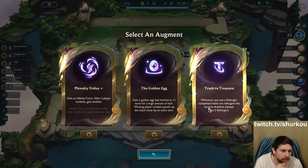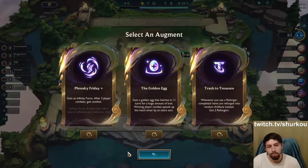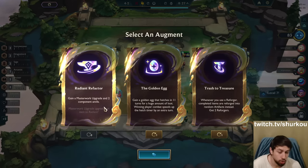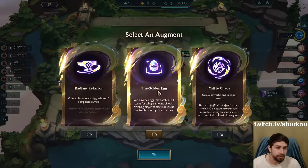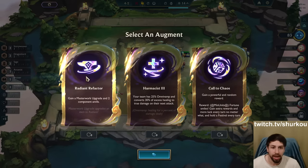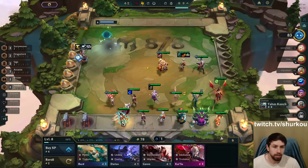Whenever you use a reforger, completed items are reforged into random artifacts instead. But I don't have any other reforgers, so it's not worth it. Gain a masterwork upgrade and two component anvils. I know you like this, guys, but you know what I like? Stick to the plan.